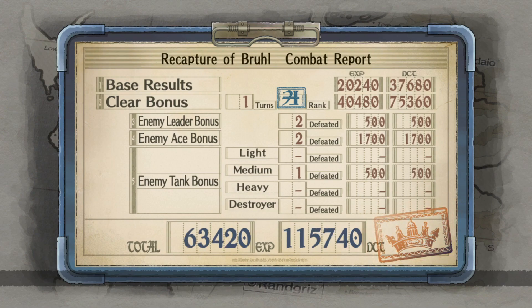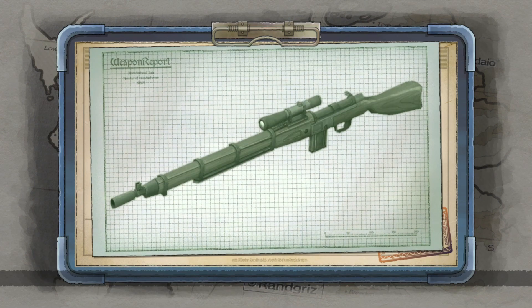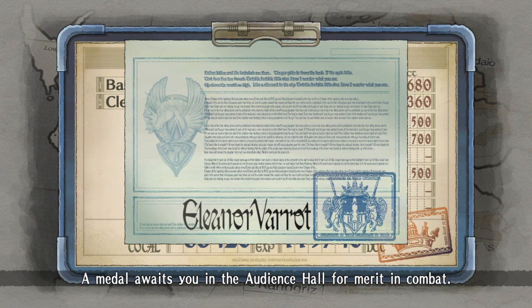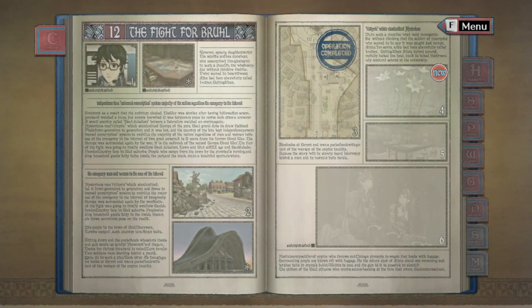The aces are worth different amounts - the tank ace is worth around a thousand and the other ace around seven hundred, I'm guessing. We got an even better sniper rifle and we got a Block Pin - something we put into our Edelweiss. And we got another medal. That was pretty quick!